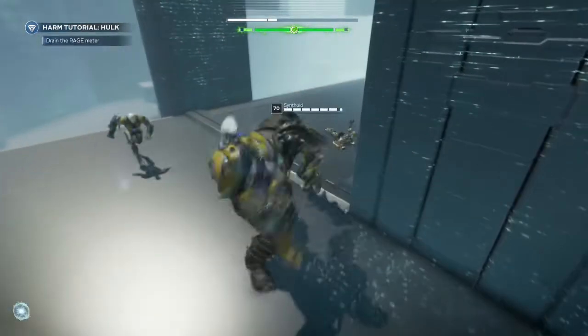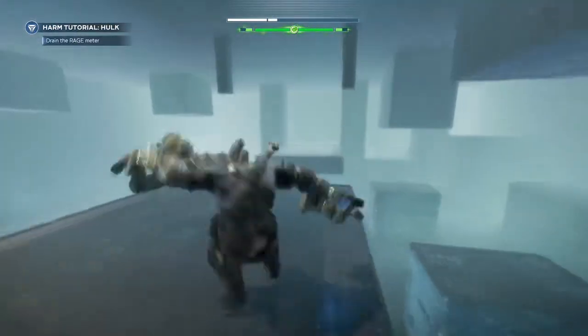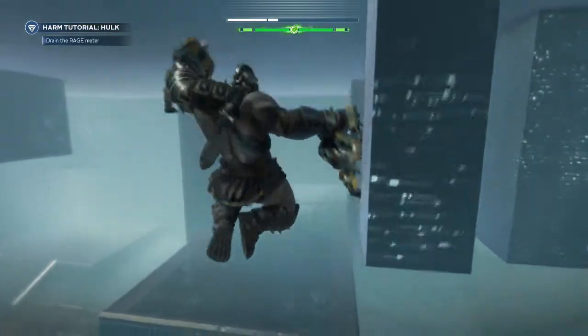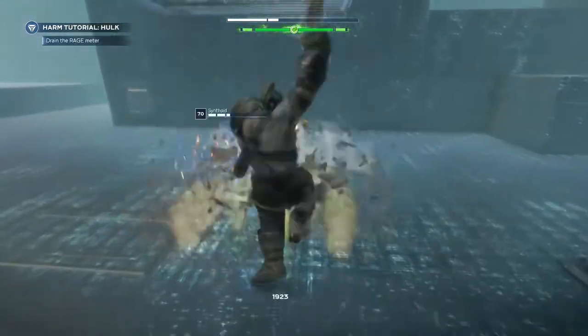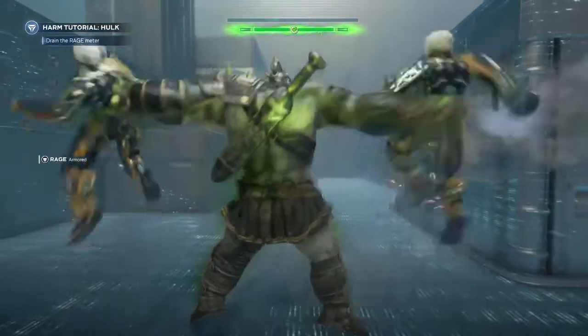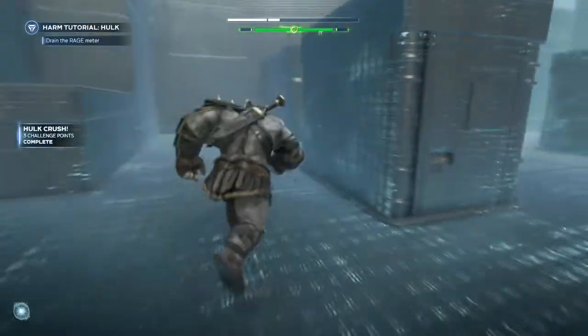And there go the two enemies. We can do it again right here — so get them down low. I'm using triangle for those hits as well, and then do the Gamma Crusher attack. Boom! Hulk crush.